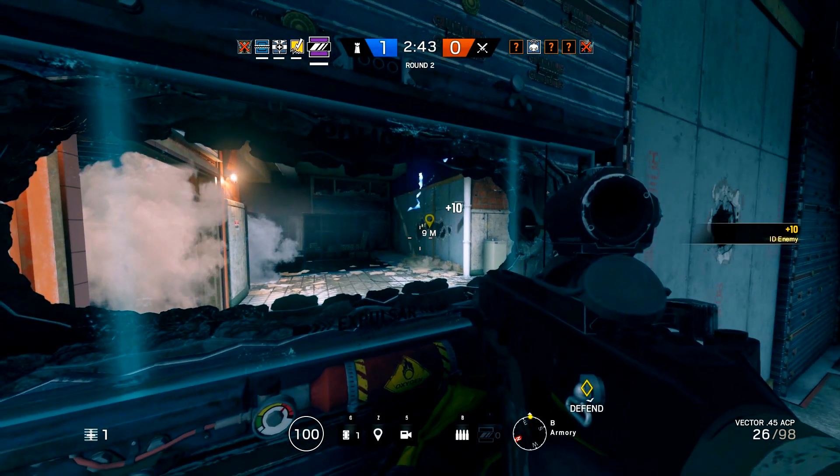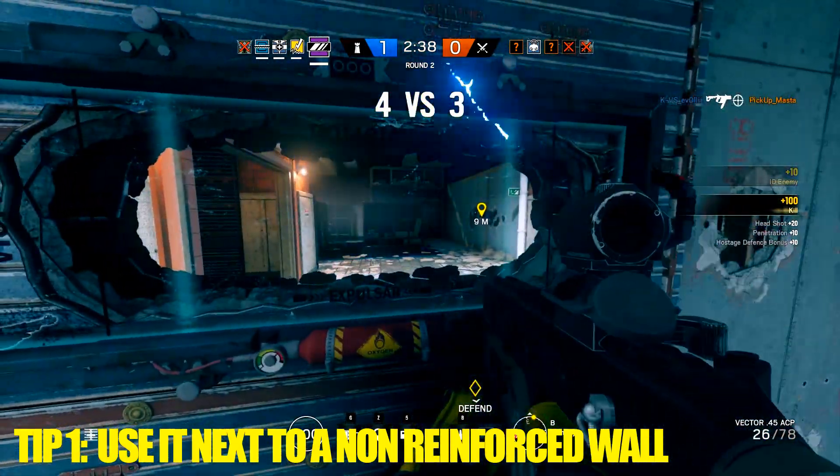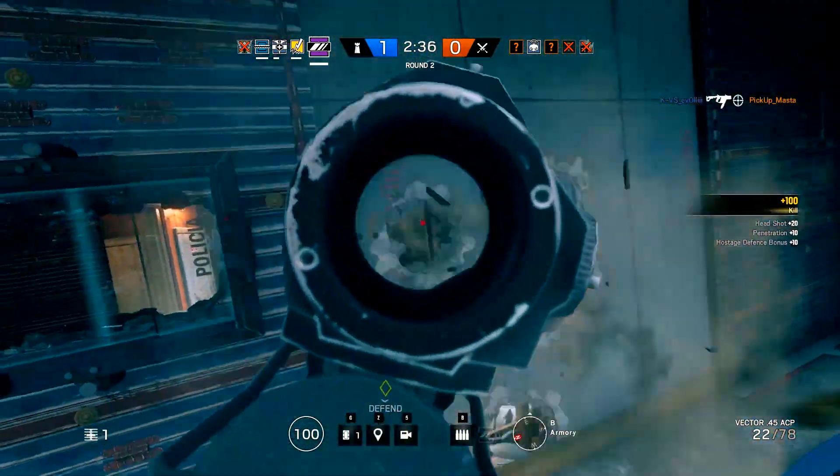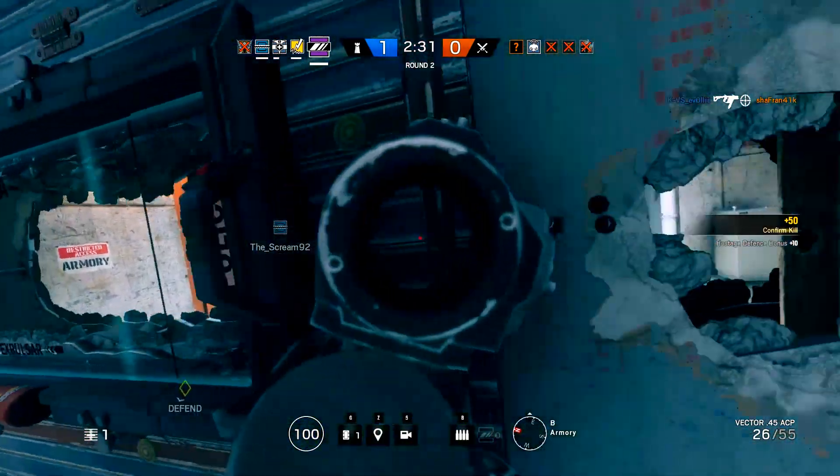My top 3 tips for Mira. Tip 1: use a non-reinforced wall next to your window so you can stand behind it, then move out and strafe to the non-reinforced wall and shoot the enemy through it when you know where they are.